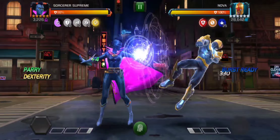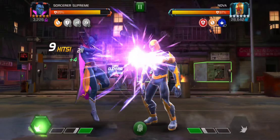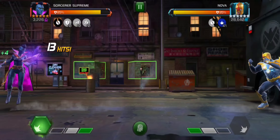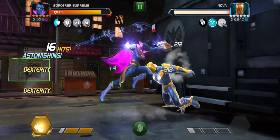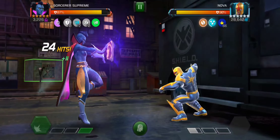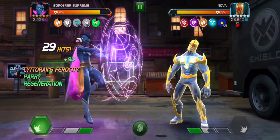I'm showing the successful attempt — or at least I think this is the successful attempt — against Nova with Sorcerer's Supreme. This took many, many tries, but it cost two energy per try. So I thought it was totally worth it to just hit the retry button a whole bunch. I'm trying to get to that shield phase and get some healing. I like firing the SP2 towards the end of the shield phase so I get that regen, but then I also siphon a little power back when I'm in the power gain phase.